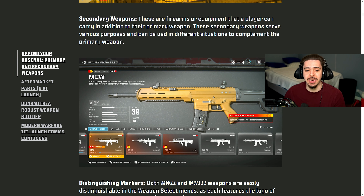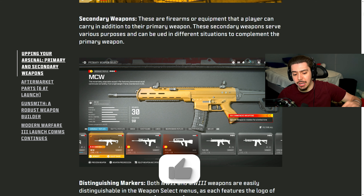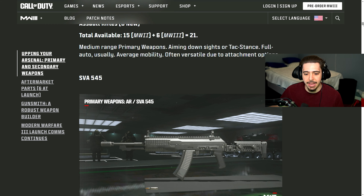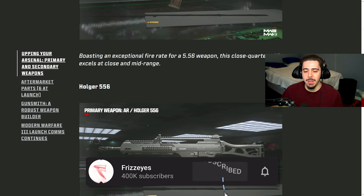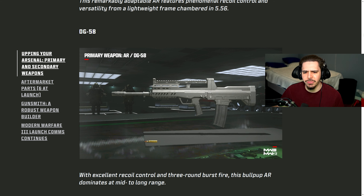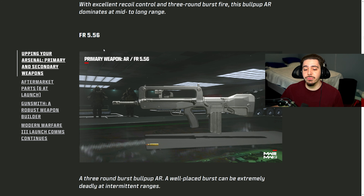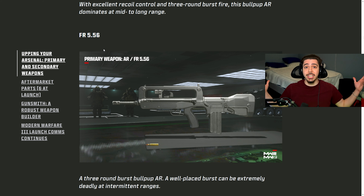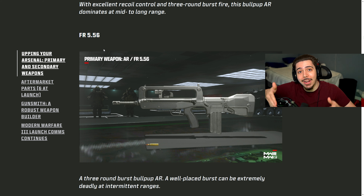Starting off, we have all of the weapons in the game — 37 of them. We have the SV545, the MTZ we saw in the beta, the Holger 556 from the beta, the MCW, the DG58 which is something we did not see yet — an assault rifle — and the FR 5.56. This is one of the weapons we thought was going to be in Modern Warfare 2, but it was a Modern Warfare 3 weapon the entire time. So there's no more weapons coming to Modern Warfare 2. You'll see the same with the Bruin — it's another MW3 weapon.